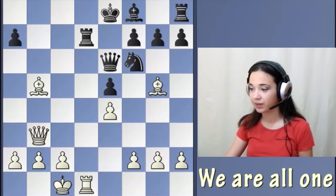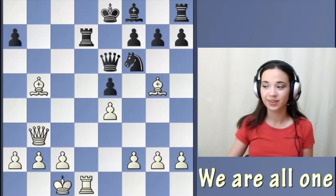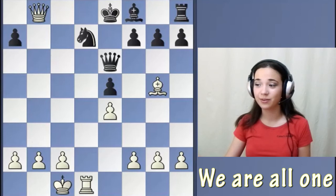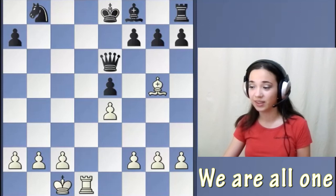Bd7 — what happens is that after Nd7, we play Qb8, a queen sacrifice. Because after Nb8, Rd8 — mate. And that's how Murphy won this game.